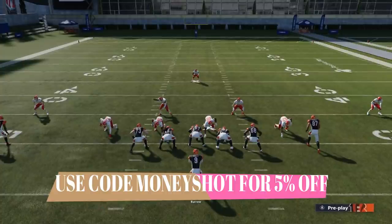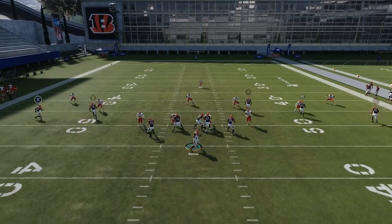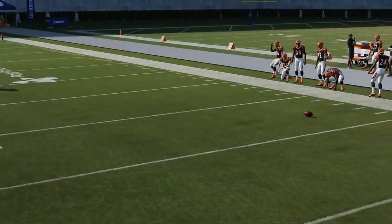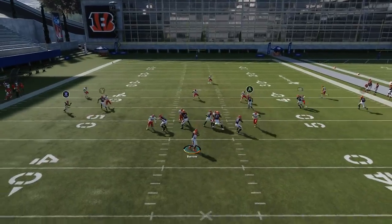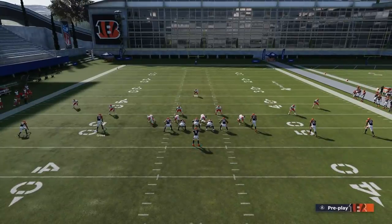This play used to work where all you had to do was streak the A route, put the X route on a drag, and the Y route would just get past the cornerback because the cornerback would react to the drag. It doesn't do that anymore. You can see the cornerback on the left side doesn't bite, and there's just no real opening — that part of the play is pretty much dead.